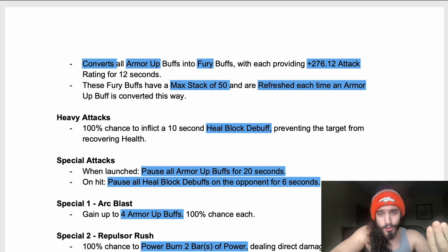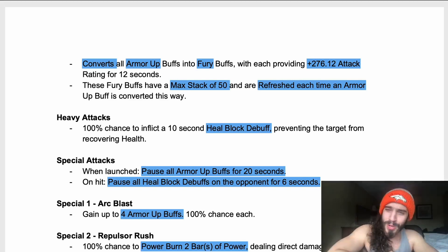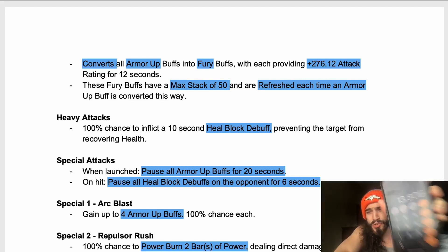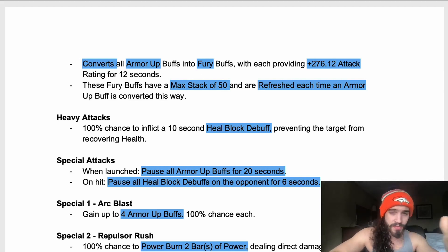Heavy attacks have a 100% chance to inflict a 10-second heal block debuff. Now, 50 stacks of furies at 276 each — let's do some quick math: 276.12 times 50 equals a total of 13,806 attack rating. That's huge — that's higher than Dr. Doom at two furies, and I'm pretty sure it's higher than Strife at full max. He hits very hard at max ramp.